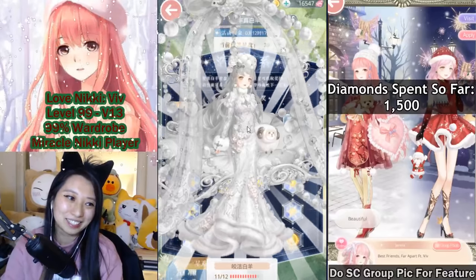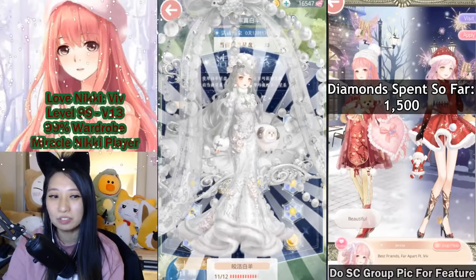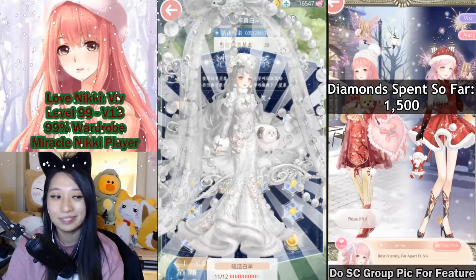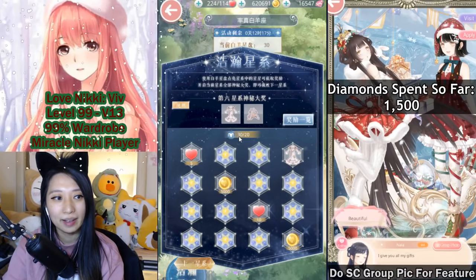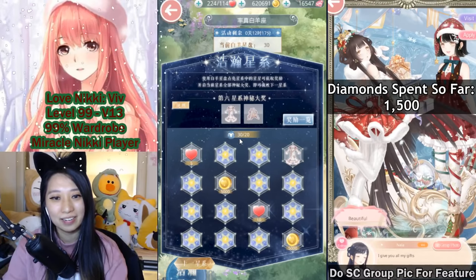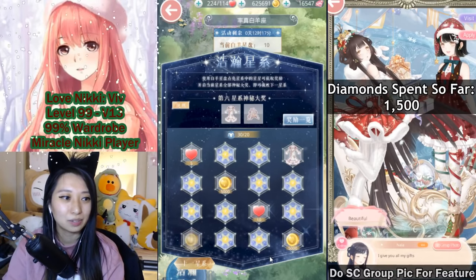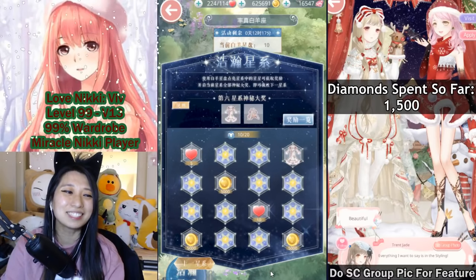Seems like a ripoff to be honest, because it's so gray. But I feel like we don't have any gray dresses — do we? Anyway, that is 11 out of 12. I need one more. I have 30 more event currencies — I can only do one more attempt right now and then I'm gonna need to spend. Let's do this corner — and of course that ain't it. We have to spend again!